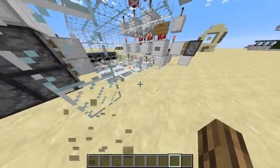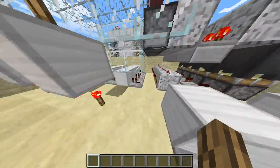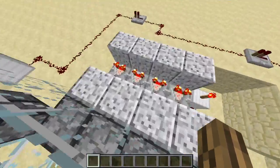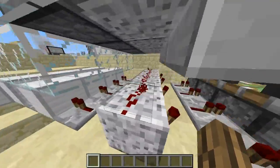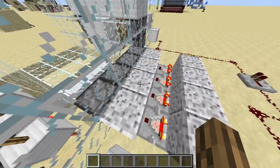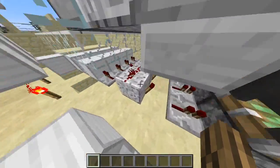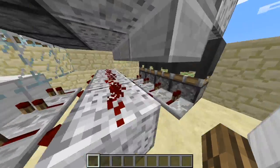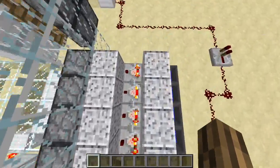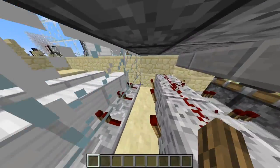Basically how this works is when the furnace is pressed, this comparator turns off and powers on this piston. This block right here buds this redstone and powers this piston because this comparator is powering this redstone. It sends out a pulse for each press. It also activates a piston to reset the comparator.